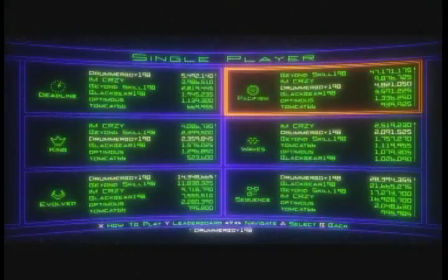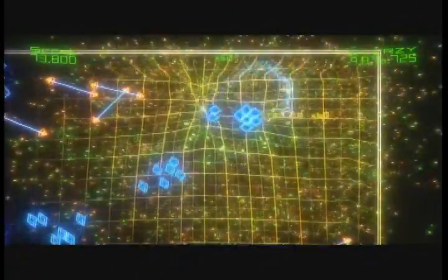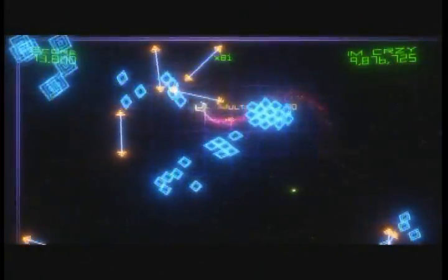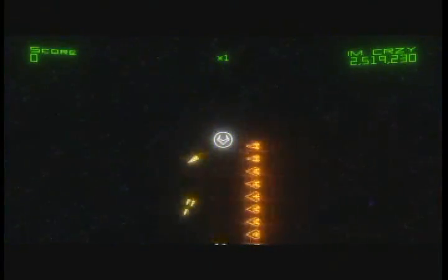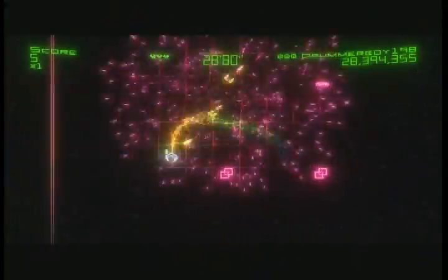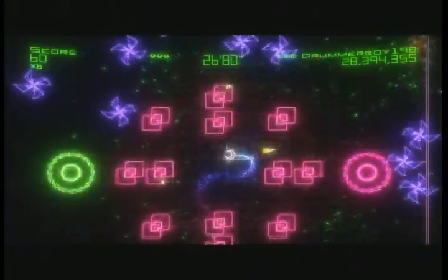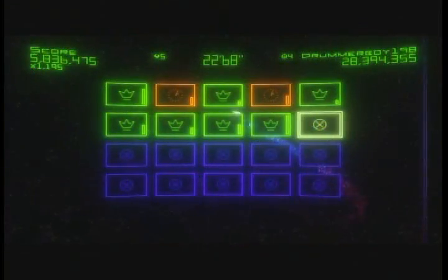His personal favorite is Pacifism, where there is no shooting involved at all. You actually kill enemies by going through gates, and collecting their multiplier gives you really high points. There's also another one called Waves, where enemies just move in one direction across the screen, but they keep coming after you and you have to keep eliminating them just to stay alive. And then Sequence, which is like a leveling kind of game where you go through wave after wave and get little stops in the beginning. It's also one of the ways of getting an achievement — by making a smile out of the game boards.